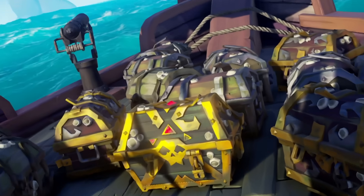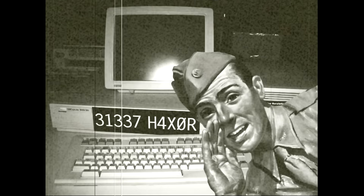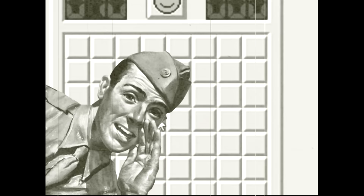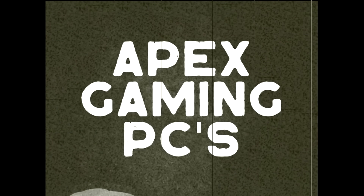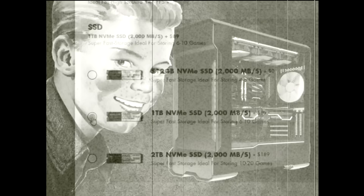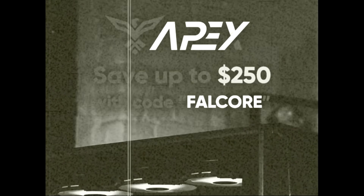Now that I have your attention, time for an ad break! Are you fed up with your top-of-the-range console or your top-of-the-range gaming PC? Are your frames in Minesweeper causing you a headache? Then worry no more! The wonderful people over at Apex Gaming PCs are just what you need. The perfect place to craft and build your PC for those of us who don't have the foggiest. Use code FALCO at checkout and save yourself some cash — all links are down below.